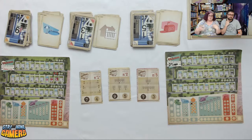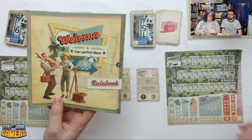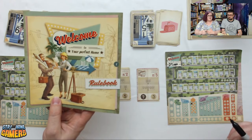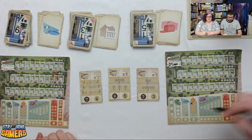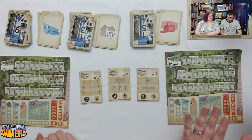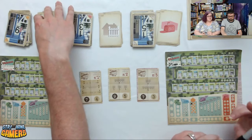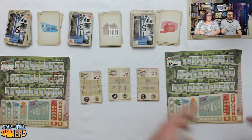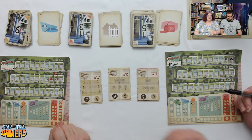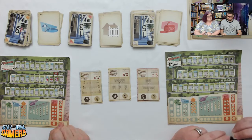For anyone just joining: we are playing a game called Welcome To from Deepwater Games. It is like a roll-and-write, except instead of dice you're flipping cards, and then you're marking things off, hopefully building the best neighborhood with the highest points. It supports 1 to 100 players on the box — as many people as you have sheets for that can see the cards can play.